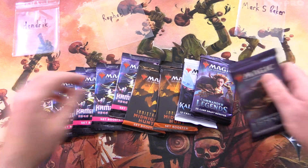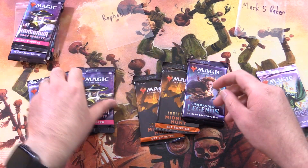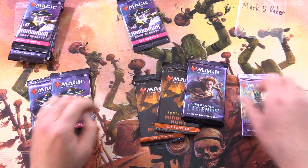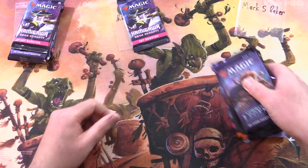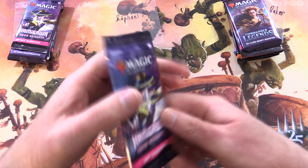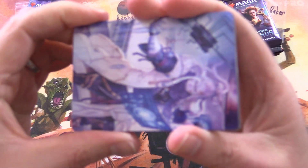We've got Commander Legends, Kaldheim, and two Kamigawa Neon Dynasty for Hendrik. One of these for Raphael. And then we've got everything else — two of these will make a bit of a sandwich for Mark. The Patrons get the Rares, Mythic Foils, and anything over a buck, along with the art cards and anything from the list.